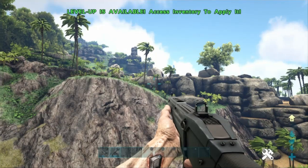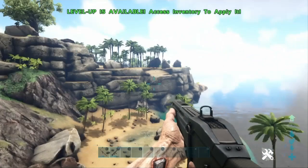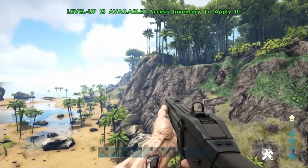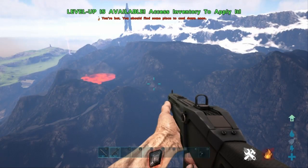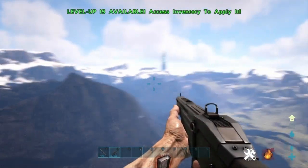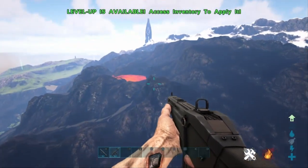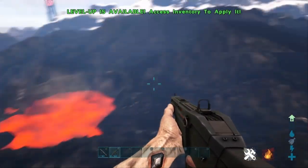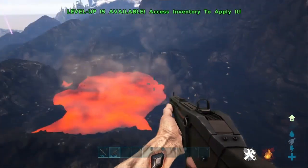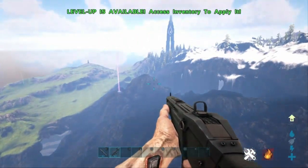I think I am going to go and find a Wyvern and tame it and ride around the map and just show you guys some of the map or Ark. So here we are at where the Wyverns will spawn — we are at the Volcano. And there should be some flying around this area.